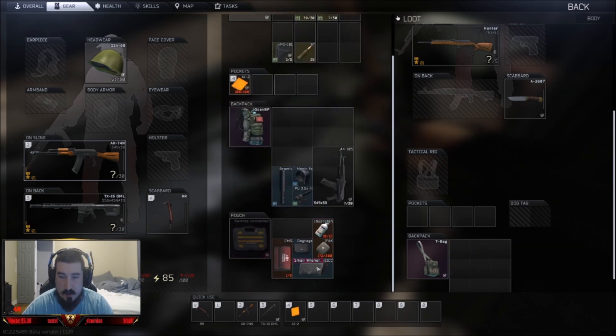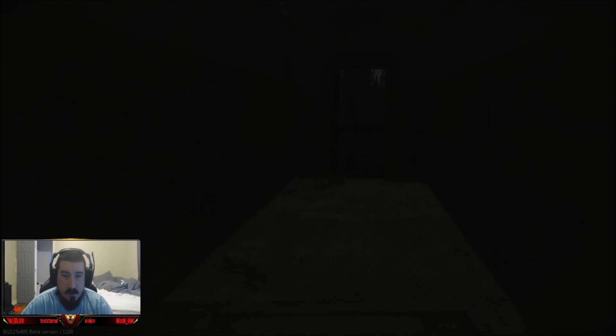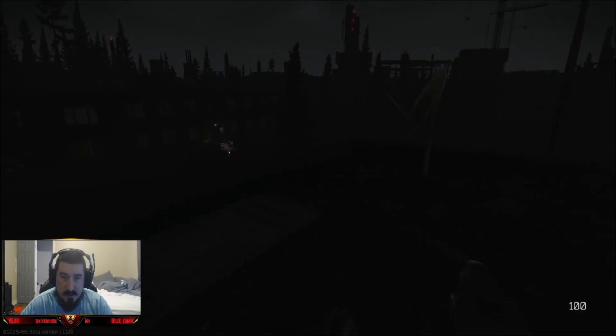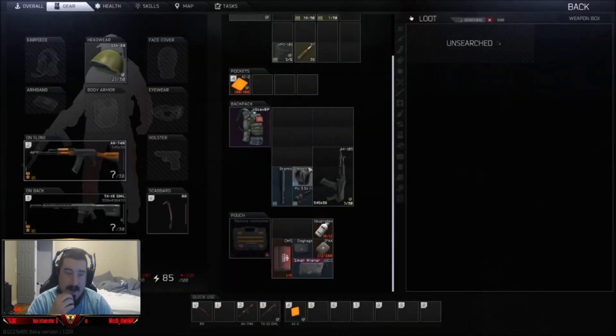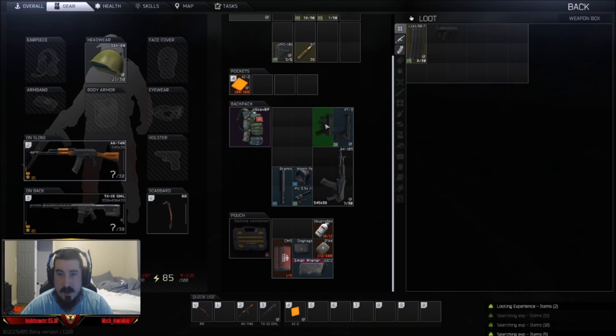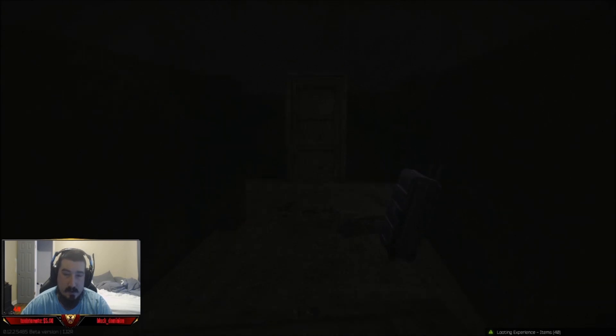I find an RB key — that's a really good key, so I put it in my Doc's case. You can come out here and loot this box, but it's kind of risky because sometimes there are players out there. There's an MP5 which is really good, so I'm making some decent money on this run.